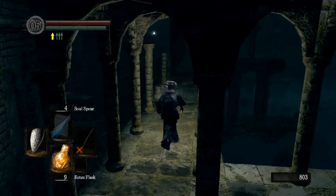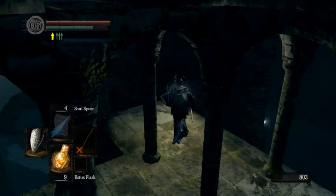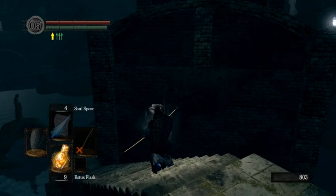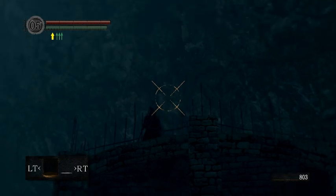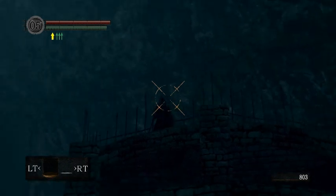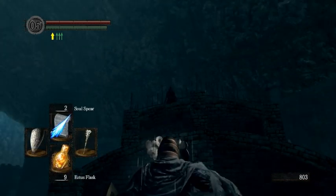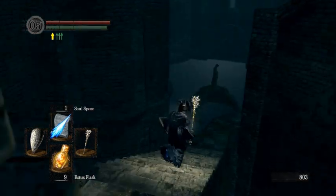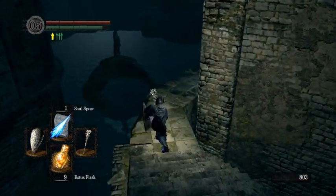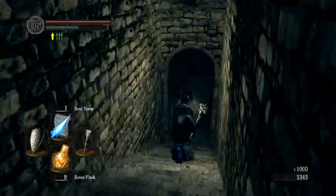The next trick in the run is getting the key to the seal easily. Hopefully you picked up the bow. When you're in New Londo, you stand right here — not too far down, not too far up. Aim towards Ingward's head. I have a hard time doing this because my second analog stick is hard to angle, but aim towards his head. Stop aiming, equip your catalyst, cast Soul Spear, don't move, don't change your aim. If you do that and hit him, one Soul Spear is all it takes to kill him. And there's your key — you don't have to run in through all those damn ghosts. And that's all the main tricks in the run.